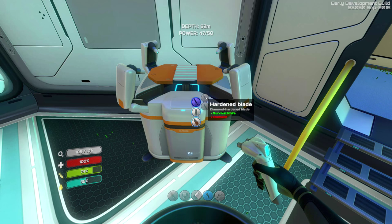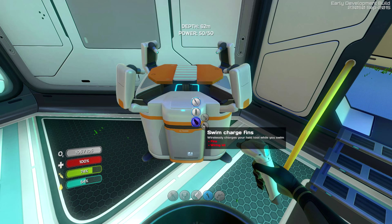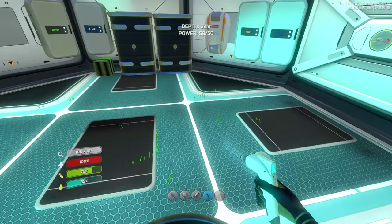Oh my gosh, this is awesome. Survival knife, hardened blade, and thermoblade. I heard the thermoblade - when you hit fish, it cooks them when you hit them. For air tanks, we've got the plasteel tank. And fins - ultra glide fins. The swim charge fins - wirelessly charges your held tool while you swim. Oh, we gotta build those. We'll get to that in just a second.